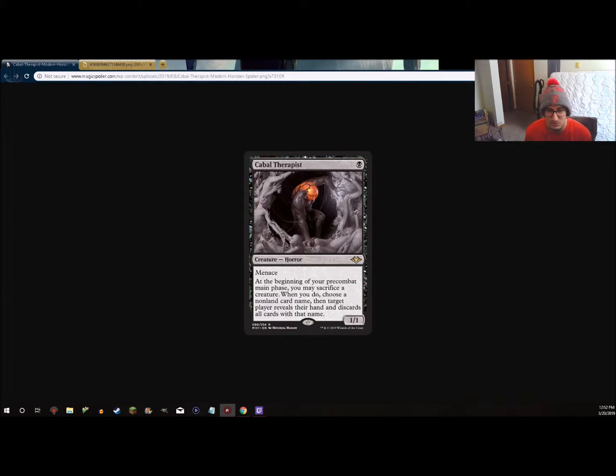While a 1/1 Menace doesn't seem super impressive, there was a Vampire in Standard about a year and a half to two years ago that was pretty good as a 1/1 Menace that also drew cards. This card being able to fight through disruption that isn't turn 0 or turn 1, while also giving other decks flexibility and being a possible inclusion into another tier 1 deck — I think Cabal Therapist is going to make a big impact in Modern, or at least be tested a lot when the set drops.